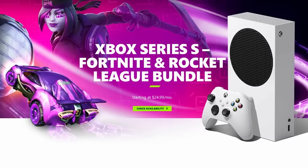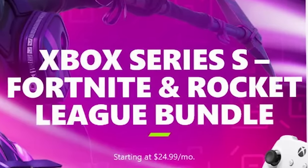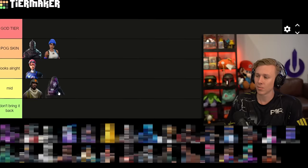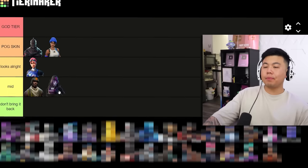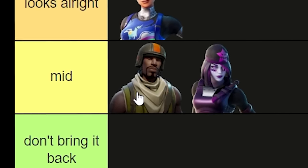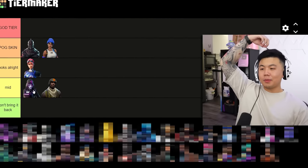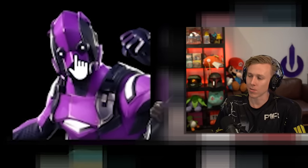Next up we got Dark Skully. This was an Xbox Series S Fortnite and Rocket League console skin. I like the purple on it but I'm not a fan of the design — it looks like a Fortnite Zombies Final Boss type vibe. We'll put it in mid.